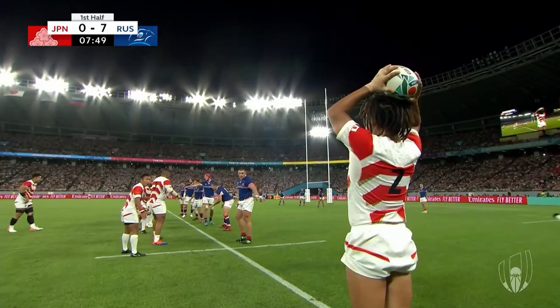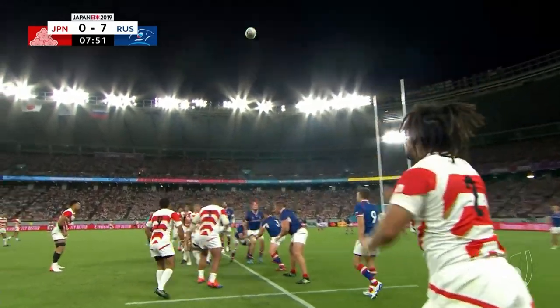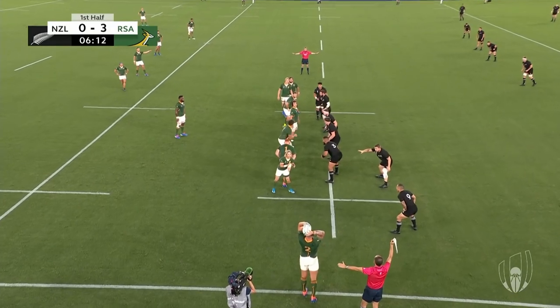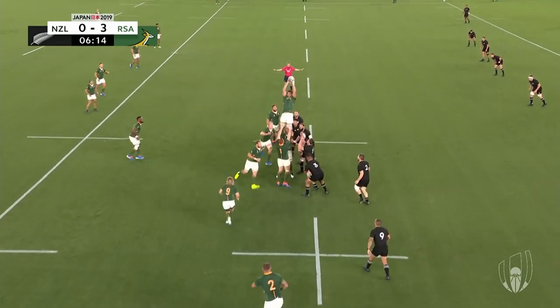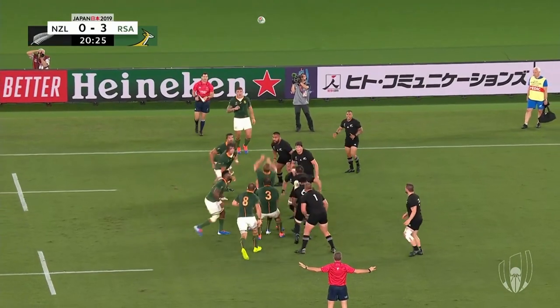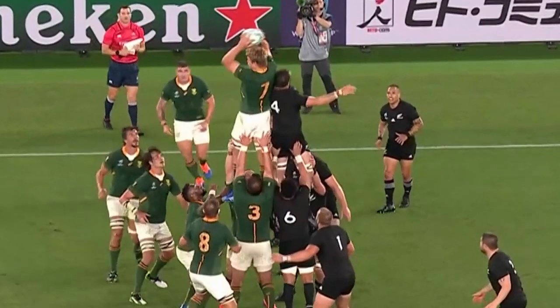When the ball leaves the field of play through the side, a line out is awarded to the other team. Players from each team will line up and a player from the team awarded the line out will throw it in — this throw must be straight. Each team will attempt to catch the ball and will frequently lift each other up to do so.